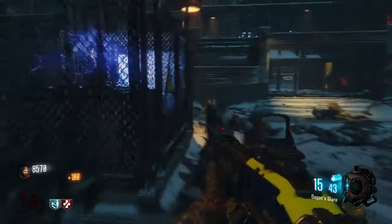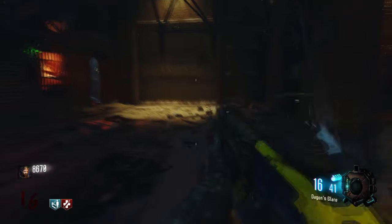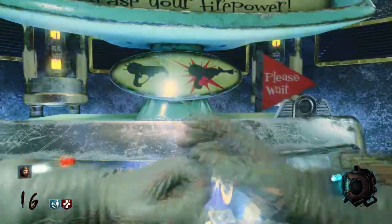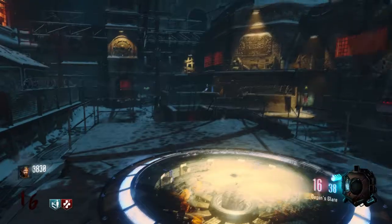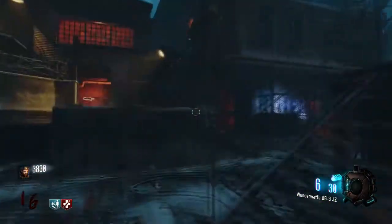Once you've got your perks and upgraded your weapons — I upgraded the shotgun three times and the Wonder Waffle once — now it's all about consistency. You've got your setup, you're feeling good, you've got your shotgun, you've got your DG-2, you've got your perks. Now you just need consistency.